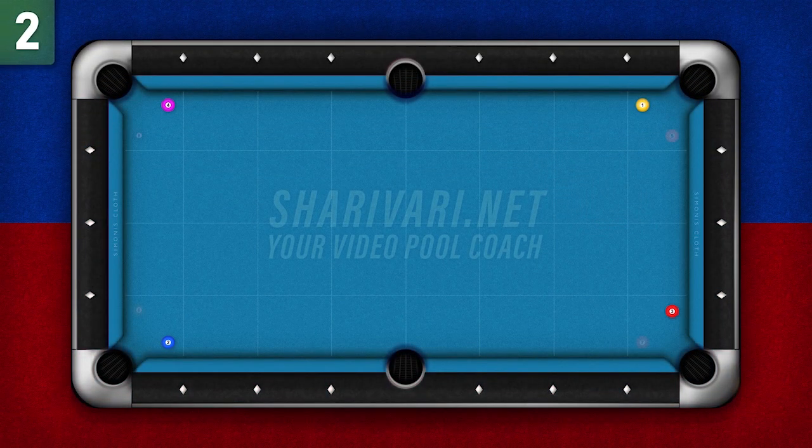Level 2: we add 4 additional balls like this and play them in order from 1 to 8. Level 3: we add another 4 balls like this and play them in order from 1 to 12.